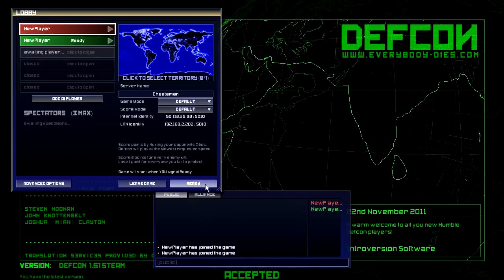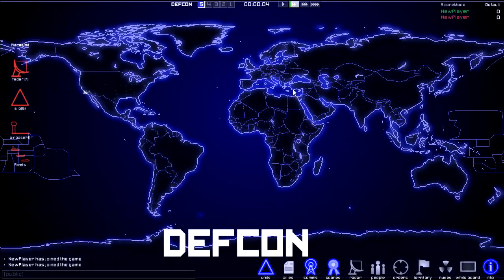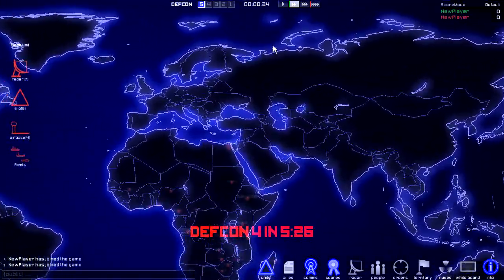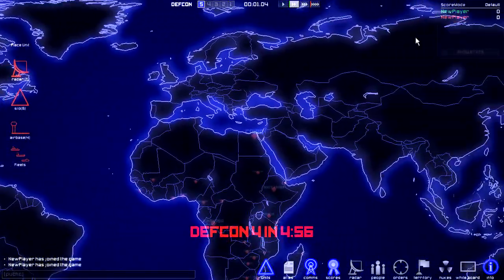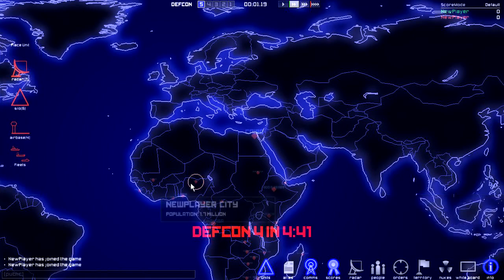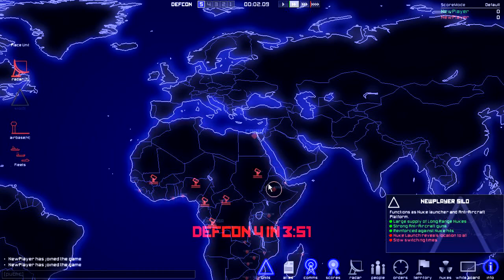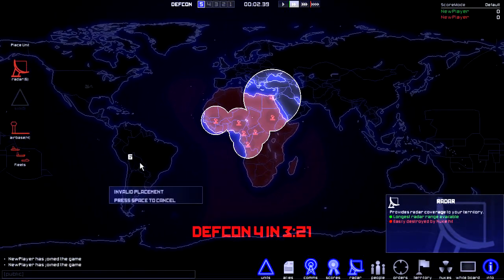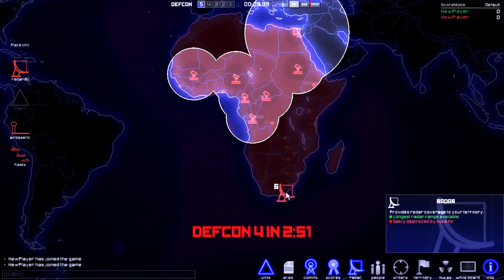Okay, let's ready up and start. This time I won't nuke Santa, I'll make sure. Let's set it to 4x first so we can get through all these first five Defcon stages real quick. We have to build our silos. Looks like I'm Africa now. I'll make sure to turn off your defense as soon as I can. I don't see Santa anywhere. It's flying right above America. I don't have any radar coverage there, that makes sense.